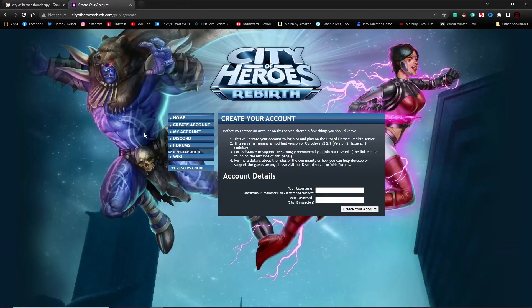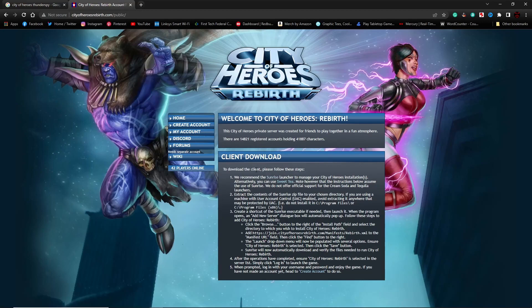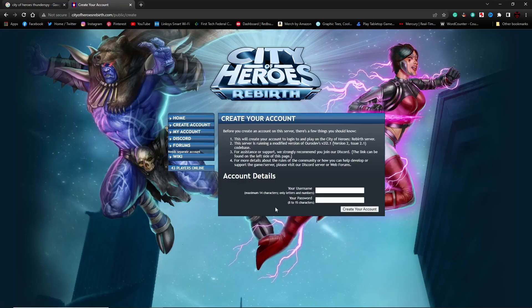The final one I want to talk about is Rebirth. It tells you that it best runs on Sunrise, but you can also use Sweet Tea and it gives you the manifest address. To create the account, you just click Create Account, put in a username and a password, and you're done — then you can log on to the Rebirth server. Those are the ways that you can play City of Heroes in 2022. I hope this video was informative and have a great day.